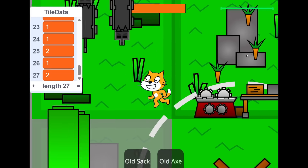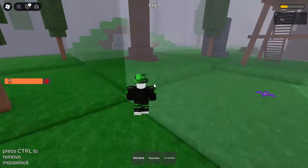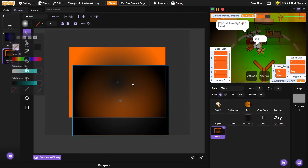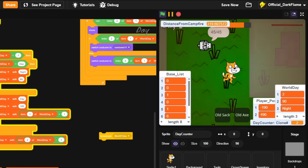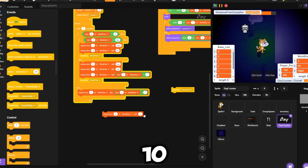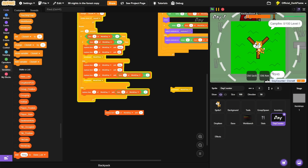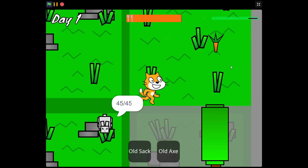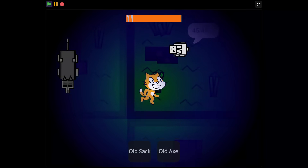Although I loved how the wolves turned out, there's one thing missing that every survival game has — a day and night cycle. I started by drawing the nighttime effects and the campfire effects for when you're near the fire. Now when it's close to nighttime, the effects show up on screen making the game ten times spookier. I also added a day counter at the top so you can see what day you're on.